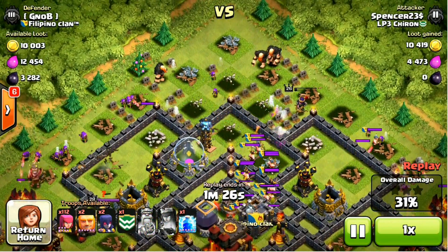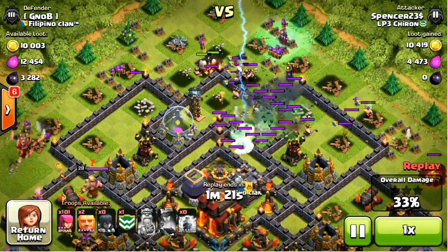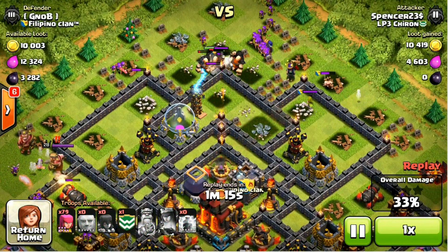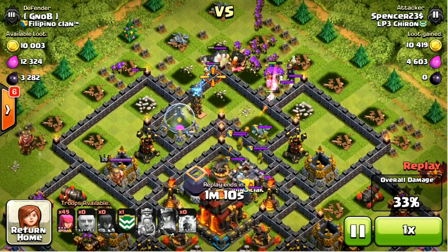I've started kind of plonking giants down, realising that I still have some left. So definitely this strategy could work with a bit of practice. Lightning on the clan troops — a little bit too early — but I think we're probably going to be able to get through this wall with some giants still alive.